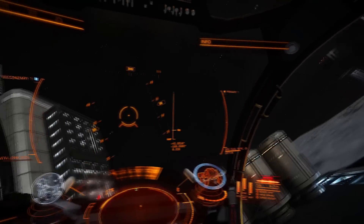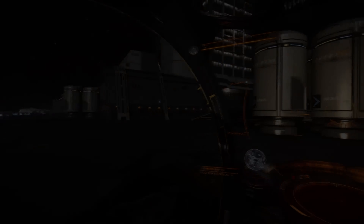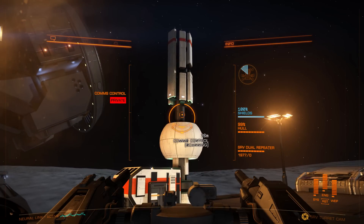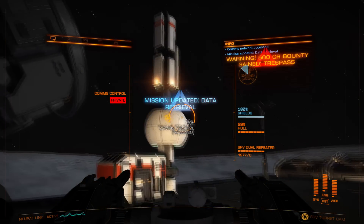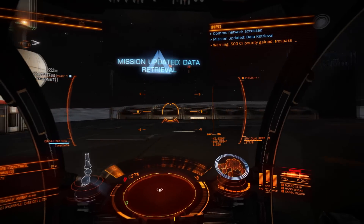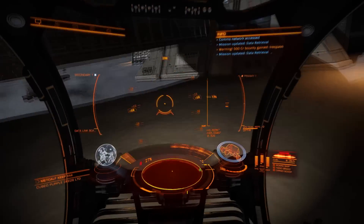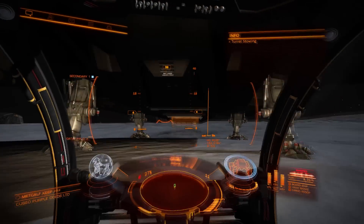Look for little places like this where you can get up on top, because you may find things up here such as data points and this comms dish which we can hack for a mission. Although this one at Metcalf can be taken from the ground — I kind of like coming up here, it's more fun. And once you've got all that done and you're satisfied with what you've found and done here, get back on the ground and return to your ship.